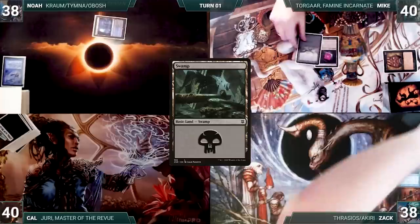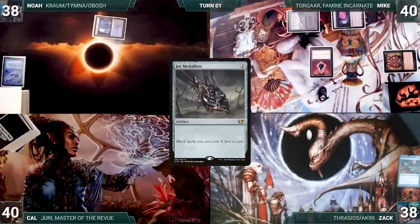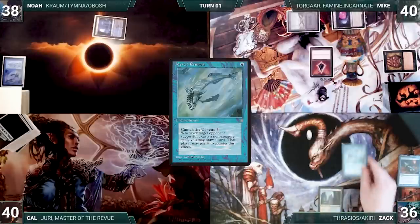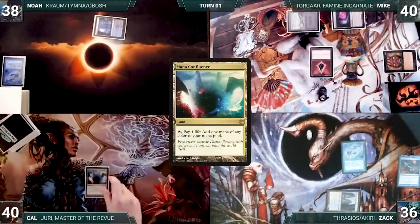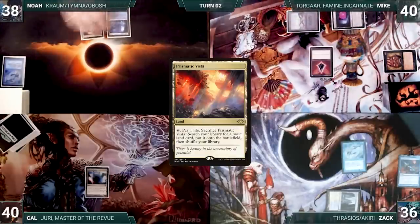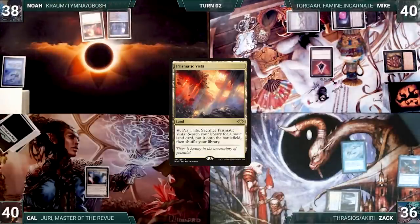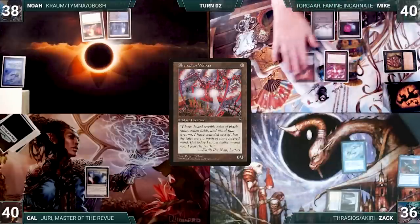Mike draws and plays a Swamp. He casts Jet Medallion and passes. Zac draws and plays a Hallowed Fountain into play untapped, paying 2 life. He casts Mystic Rimora — it resolves — and with Noah cursing Zac's name, the turn moves to Cal. Cal draws and plays a Mana Confluence and ends the turn. Noah draws and plays a Prismatic Vista and passes. Mike draws and plays a Swamp, casts Phyrexian Walker, and ends the turn.